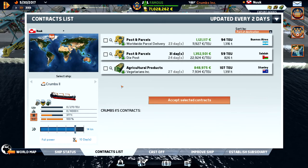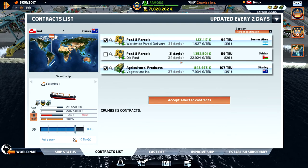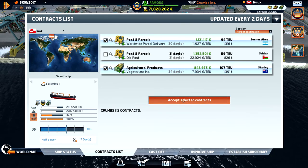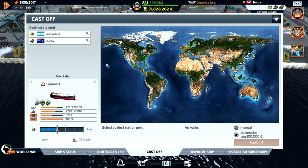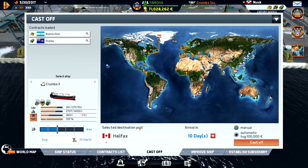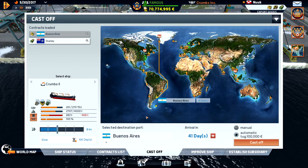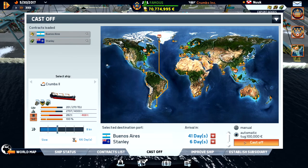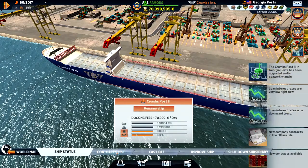Let's see what we can bring. We can do Buenos Aires and Stanley. Do we have fuel for the trip? Not enough fuel, so let's go to Halifax first, refuel, and then we can reach both. Let's cast off. We are in Georgia with our big ship — where do we want to go? Sydney could be a good destination.